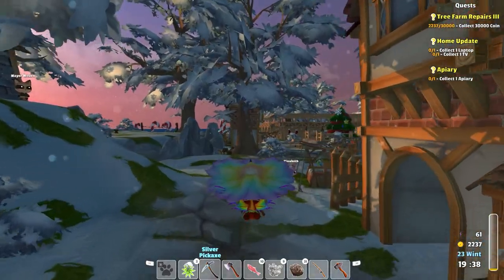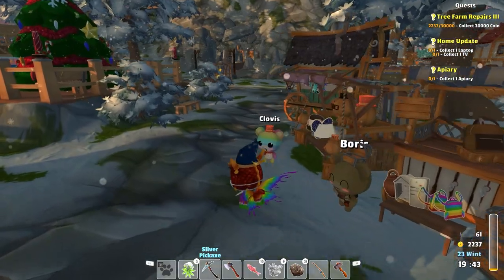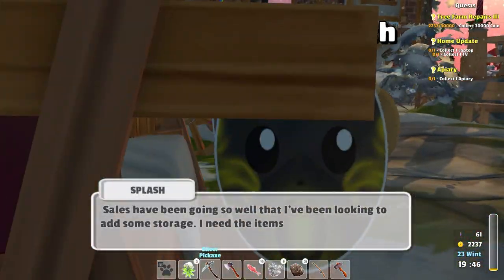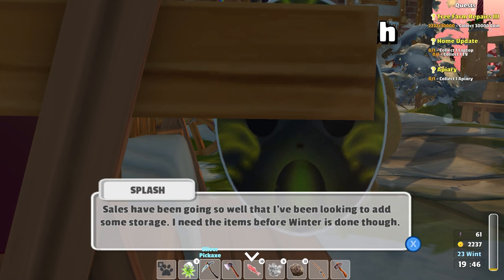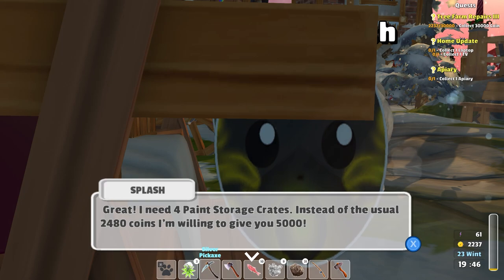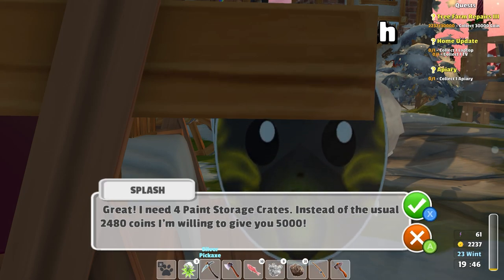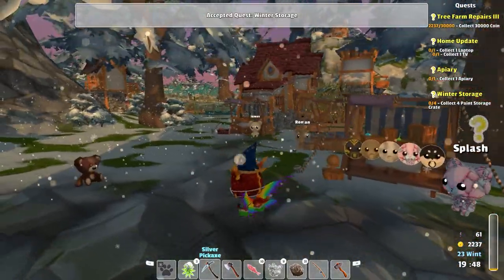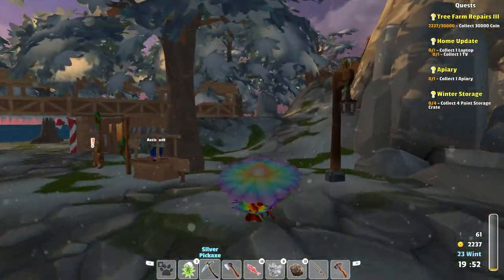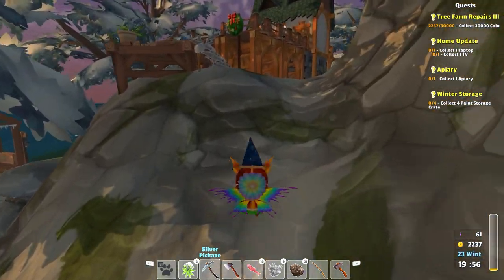Elizabeth's good. Oh, ouch. Hey Splash. Sales have been going so well that I've been looking to add some storage. I need the items before winter is done though. Think you can get all the items before winter is done? Great. I need four paint storage crates - instead of the usual 2,400 coins I'm willing to give you 5,000. He was very insistent and I felt it was prudent that we probably take him up on his quest.